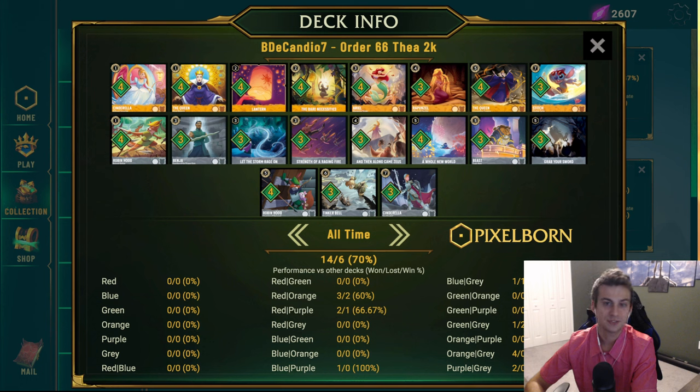Going forward, I don't really know what I would take out. You could shave some copies of the Queen, maybe not play Carefree Surfer Stitch, maybe cut one copy of Zeus or Grab Your Sword — you can do a bunch of things to make room to go down to 60 cards. But I didn't figure out what I wanted to do before the event. I had plans on Sunday for Easter, so if I didn't do well, I'd just keep those plans. It turned out I was able to keep those plans and win anyway, which was nice.